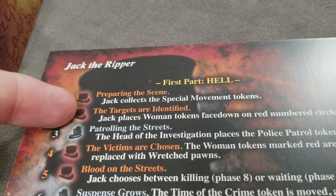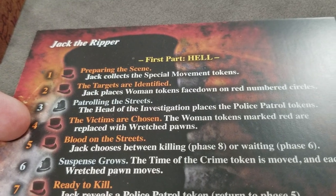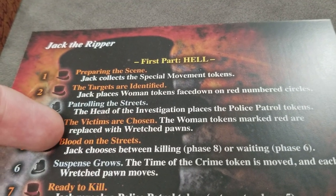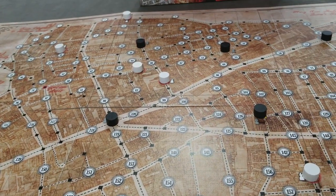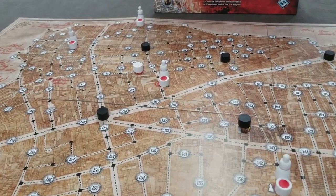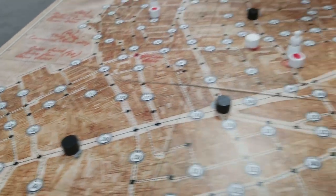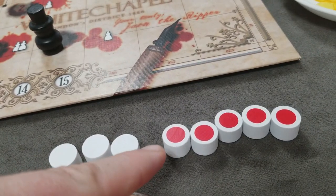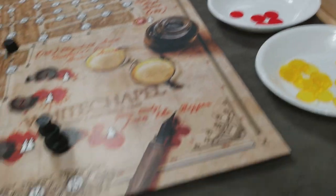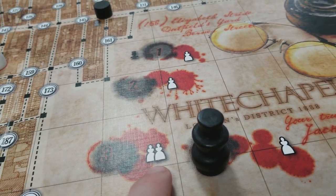Jack has identified his targets and the policemen have patrolled the streets. Step four: Jack chooses his victim. The women token red markers are all replaced with the wretched pawns — he flips over all the women markers and any marked ones get replaced with a pawn. To keep your count straight, remove one marked token from the game now. On night three there's a double murder, so you'd remove an extra one there.